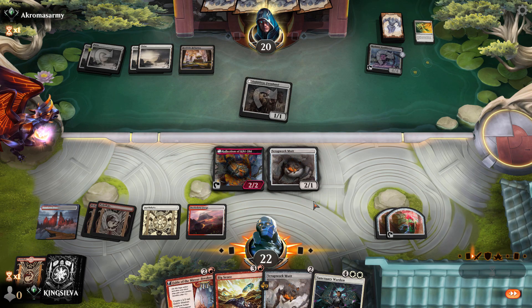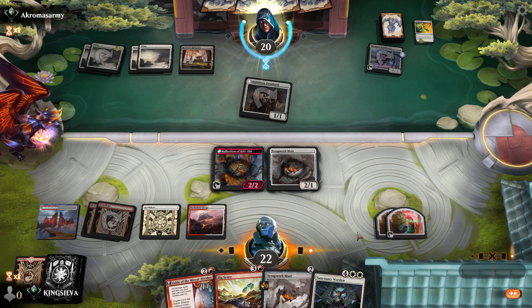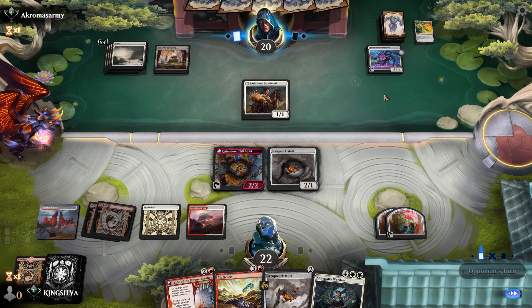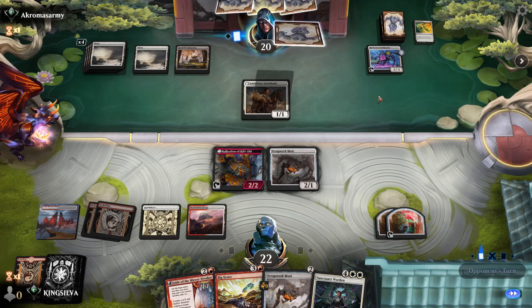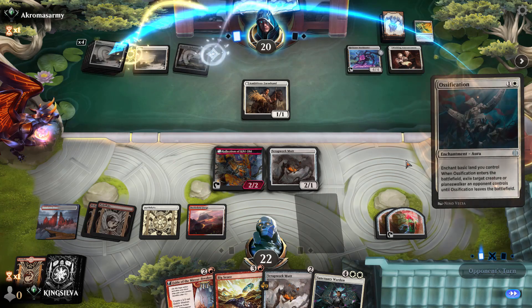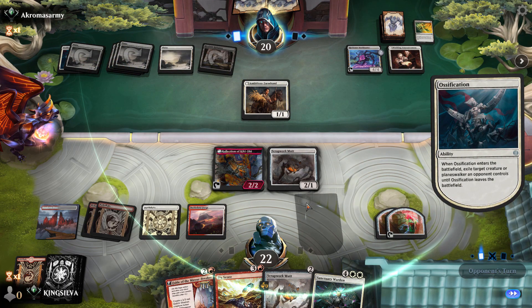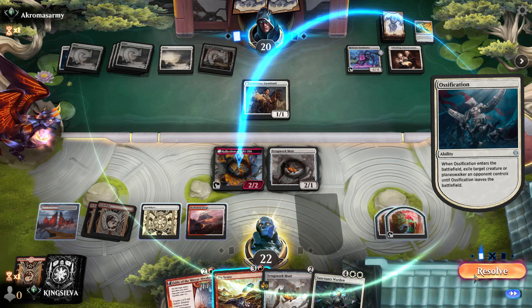We're squeezing our opponent from multiple angles with Kiki-Jiki, card draw, and tons of mana. Mono White didn't really get anything new from Phyrexia besides Elesh Norn. I was super hyped on the Dominuses but they're not quite playable enough — standard right now is a little power-heavy. Opponent plays Ossification on our Kiki-Jiki, which is fine.